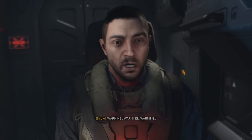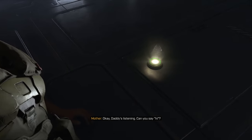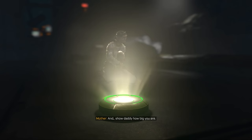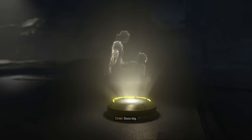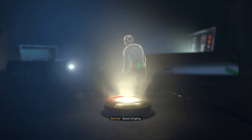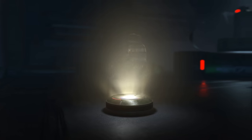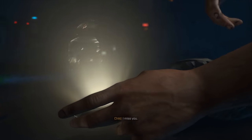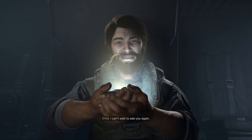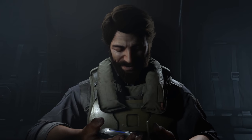Moving swiftly from CG to in-game cinematics, we meet a fresh-faced Echo-216 for the first time and catch a fairly brief glimpse of his family. This is a plot thread I have real issues with. I don't want to talk about it too much for now as it's something I'll touch on in greater detail during later moments in the campaign, but it's definitely worth highlighting at this stage, as Infinite sets them up to be an important part of the game's story from very early on without ever really managing to follow through on things properly.